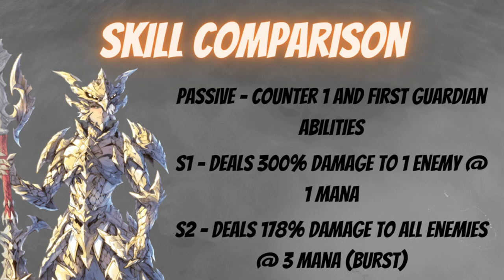Starting with Rude Zeon, his passive is Counter One — he gains one mana upon taking damage if the target dies. His first guardian abilities are Dragon Blood Wrath, Dragon Scale, and Air of Dragon Blood. Most of you are familiar with this one — Zeon was released about three months ago around the global release of the game.